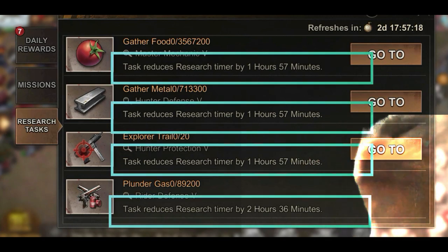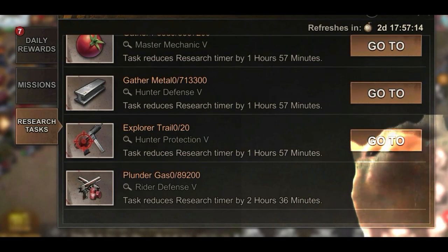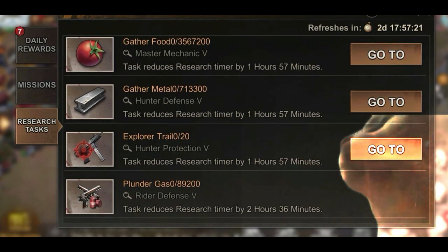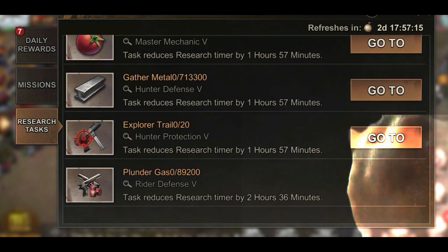Tip number eight: you get a couple of missions every three days that reduce the time needed for certain research. The missions will be based on your lowest unlocked tree. So if you have unlocked all economic tree nodes first, you will get battle and development missions more often.